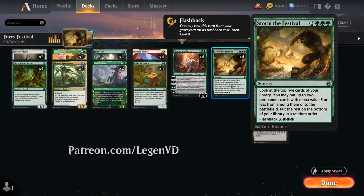The six-mana sorcery from Midnight Hunt lets us look at the top five cards of our library, then we can put up to two permanent cards with mana value five or less from among them onto the battlefield, and the rest goes on the bottom in random order. Storm the Festival hopes to find expensive permanents, but it can also hit lands, keeping us ramping — which also helps with flashing it back from our graveyard for ten mana.